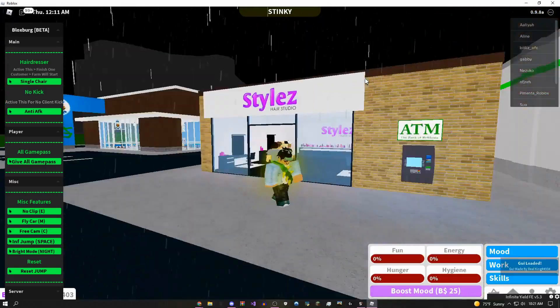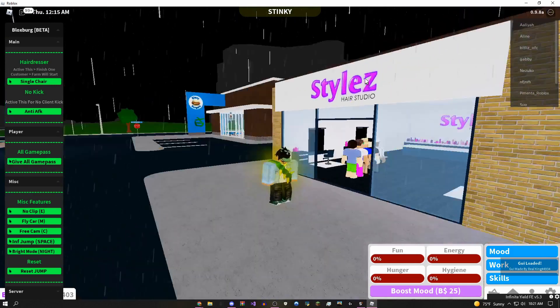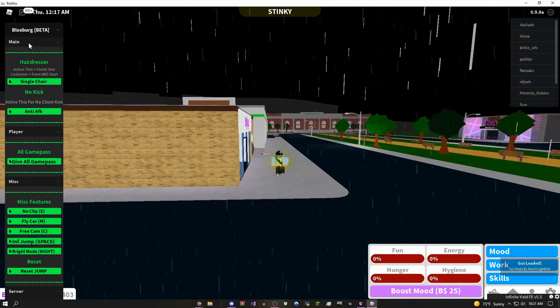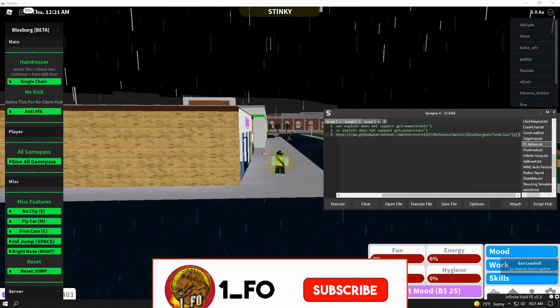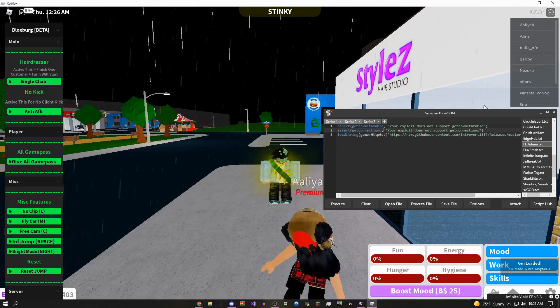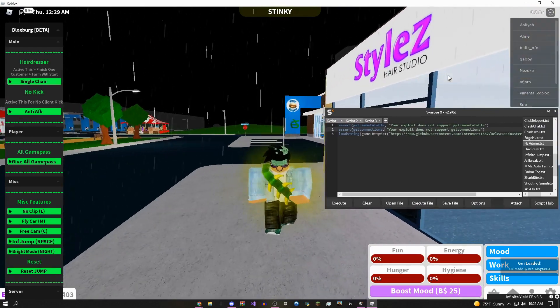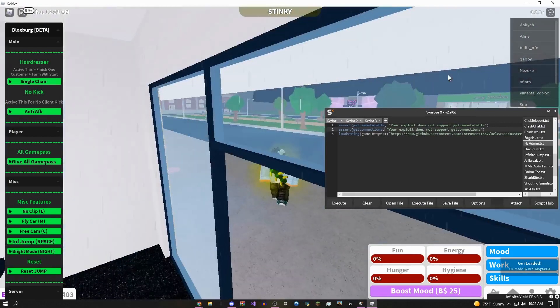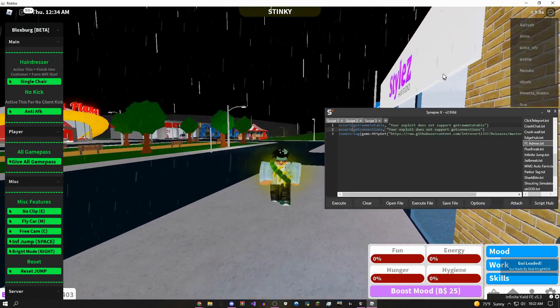Hey, how's it going guys, this is onefo here and today I'm going to be showing you these two amazing Bloxburg scripts. I have a GUI and also an autofarm script. You guys can get both of these scripts in the description. I'm going to be using Synapse X for this video because my exploit Vega X is being updated right now. If you guys want to join a giveaway for a free Synapse X key, check the description.